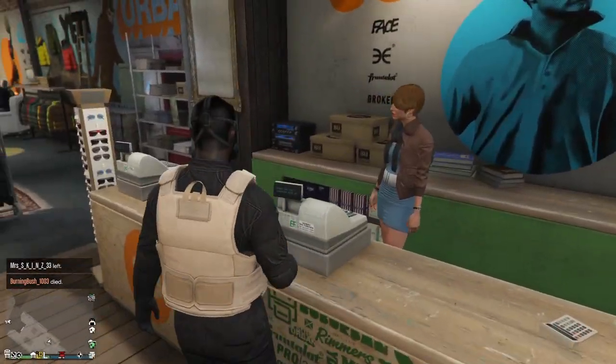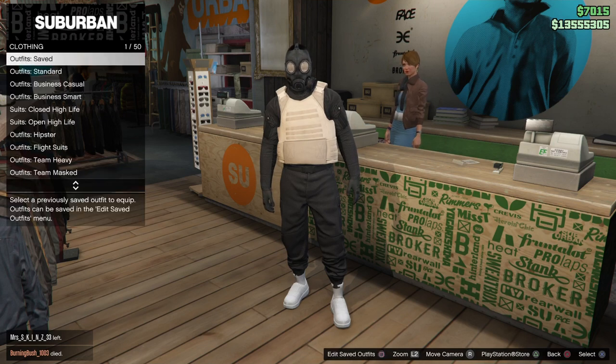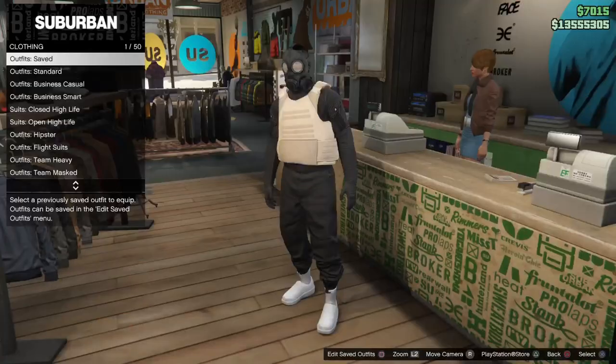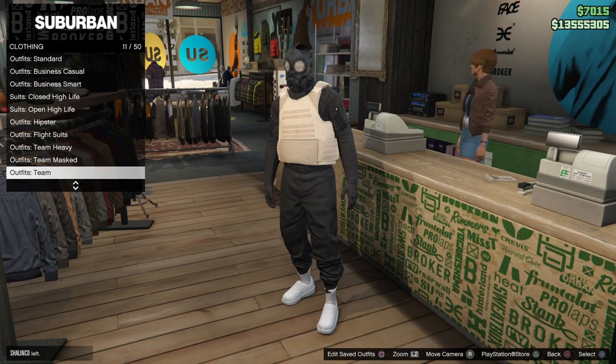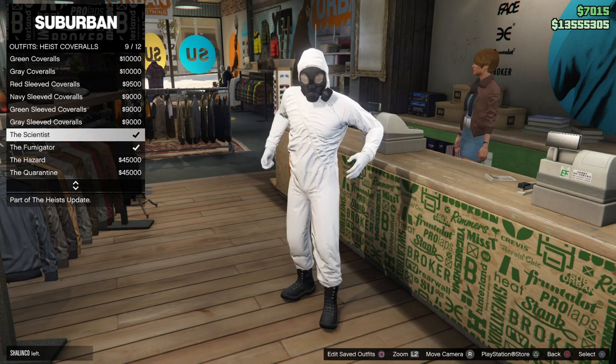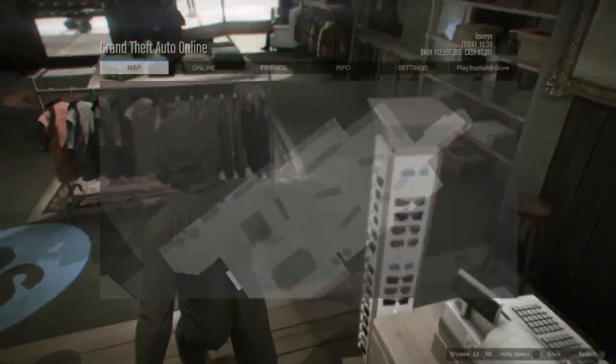Once you have arrived at the nearest clothing store, simply go up to the front desk and save this outfit — not in any slot, you're going to have to save it in the first or the last slot. From here go to the front desk, go to high school rules, and equip any of the last four outfits — any of the ones with a gas mask.